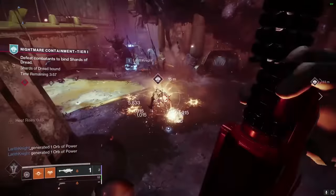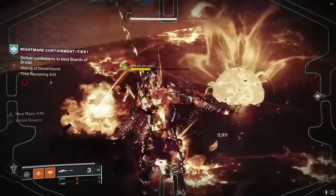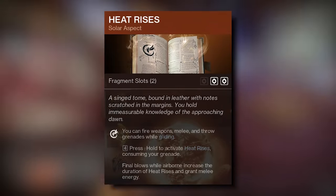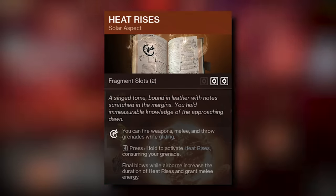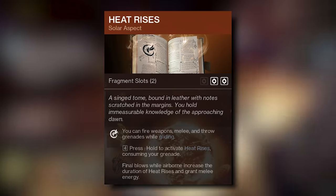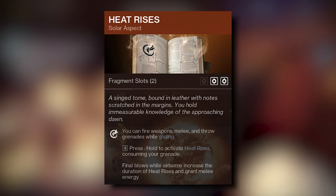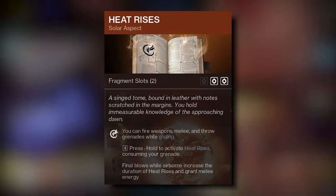Starting things off, let's talk about how this build works. With the new Solar 3.0 Warlock, we have a brand new aspect reprised from the old subclass. From Top Tree Dawnblade, we gained the ability to use Heat Rises as an aspect. Using your grenade will consume it and allow you to have Heat Rises — you're able to fire your weapons, melee, and throw grenades while gliding, keeping yourself suspended in the air. The kicker they added is that extra final blows while airborne will increase the duration of Heat Rises and grant melee energy. This effect is also applied when you don't have Heat Rises active.